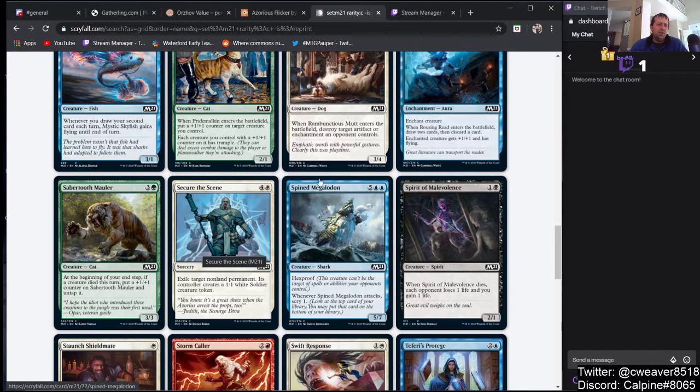Secure the Scene — 4 and a white for a sorcery that exiles target non-land permanent and its controller creates a 1/1 white Soldier token. We have stuff that's better than this — not playable.